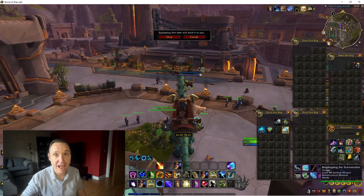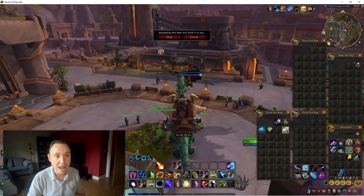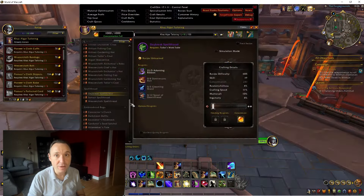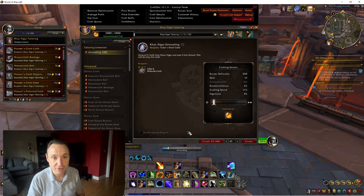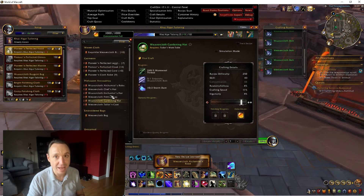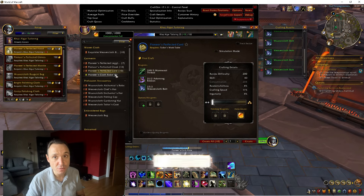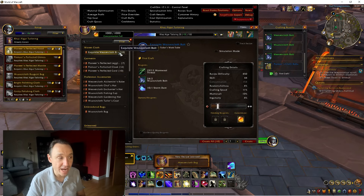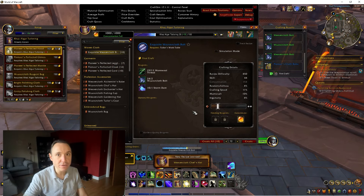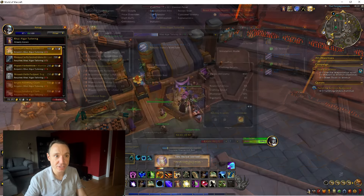In levelling, I want you to hit every first-hand craft except for the two bags — unless you want the bags yourself. We don't need the knowledge points from these and they're expensive to craft, but if you want them for yourself, sure, go for it, though it does increase your costs. The only other things we're not crafting are the two things that require artisan security: the fishing line and the tailoring coat that unlocks at about 50 profession skill. Remember, you can use the filter in the top left-hand corner to make sure you don't miss any first-hand crafts.